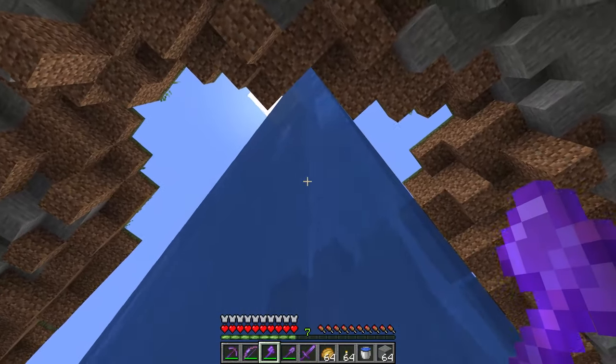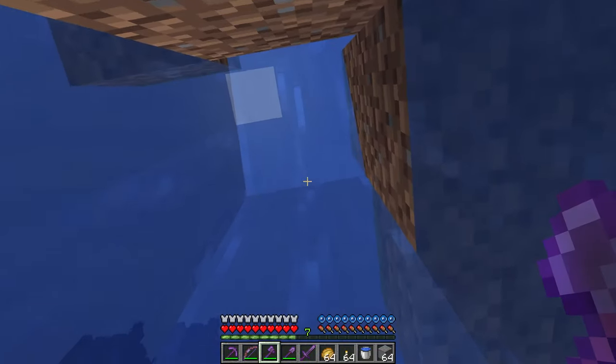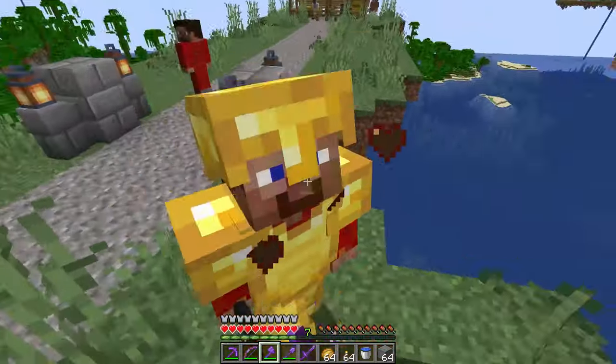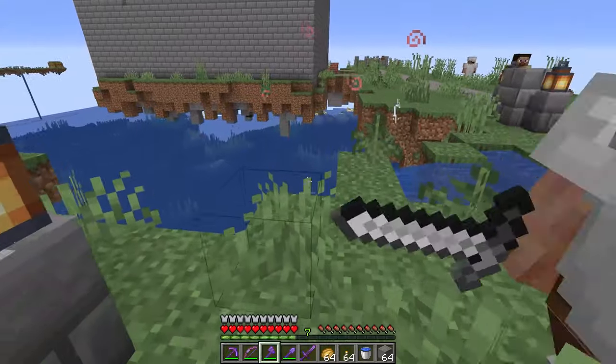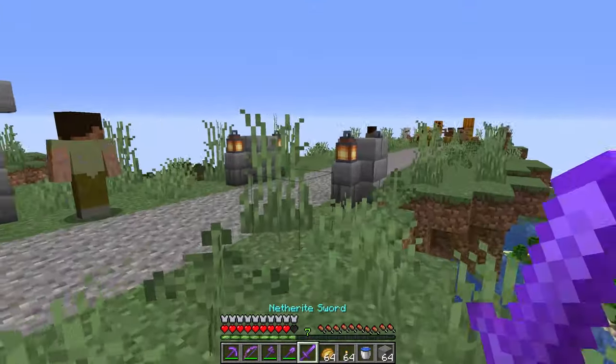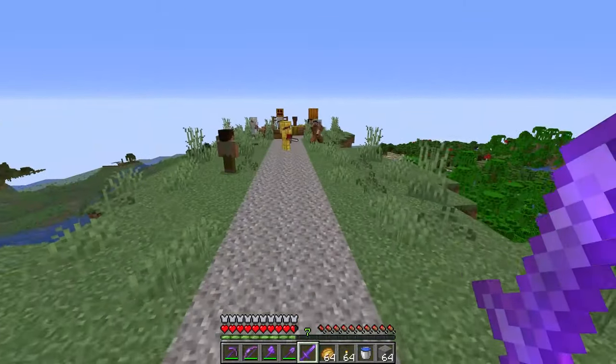These knights are actually pretty powerful just because of how many there are. They will take you down if you're not prepared for them, so definitely be ready for that. The ones in gold armor are especially dangerous, and it's probably better if you just knock them off the platform rather than full-on fighting them.